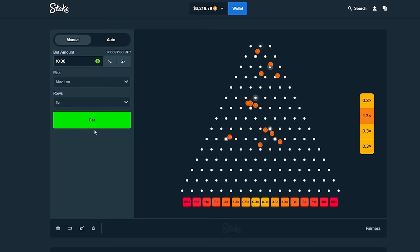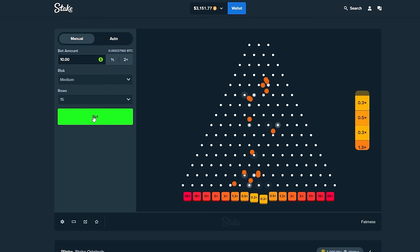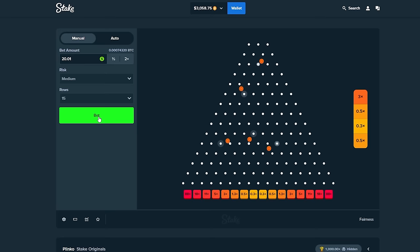I'm going to stick with 15 rows on medium — we seem to be doing pretty well with that so far. I'm going to jump up to $20 for a couple, then back down to $10, hopefully one of those 20s hits a 5 or 11x. We'll take the 10 on the left. We're at 914 bets, I'm in $1.3k profit, $11,000 wagered. We now need to finish off the last 80 bets.